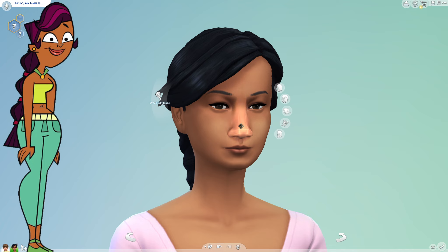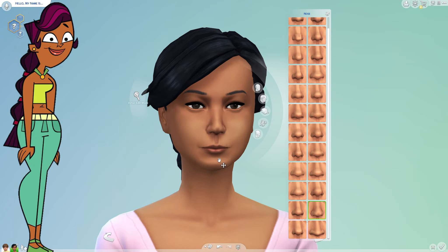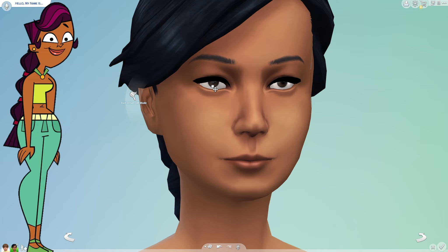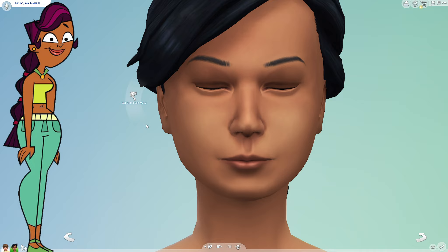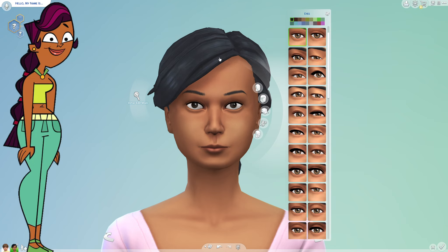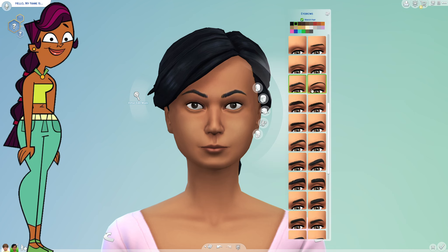First let's do the face because that is like the most important part. It's giving me Sierra like it's just giving me like a perfect person. I can change the nose to make it a bit more smaller. I still think the nose is a bit perfect but make it a bit higher. Let's make the lips a bit more higher. The eyes — let's make them crazy looking because Sierra's crazy. I didn't realize eyebrows are such an important part of the face.